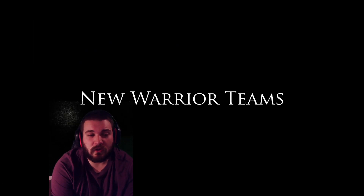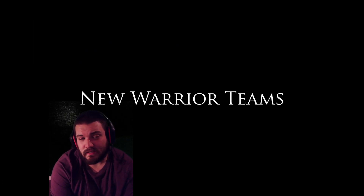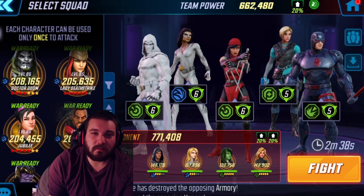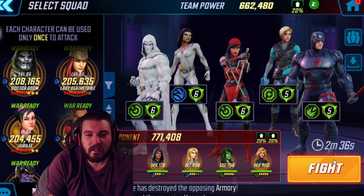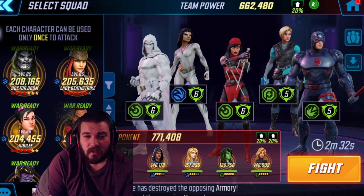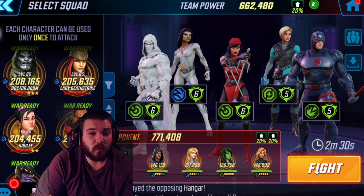I'm going to show you New Warriors against the Invisible Woman and She-Hulk that I faced — it's the only footage I have, unfortunately. We'll look at some other interesting matches as well. This is a 110K punch-up, and I will use the conventional method here and go for Cloak first. You'll notice no dodges happen, so we just walk over this team.